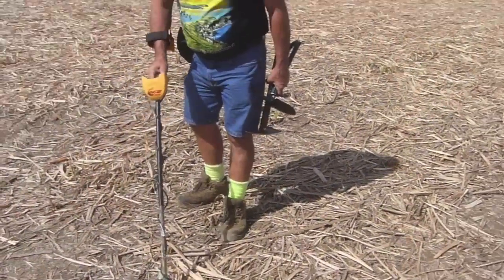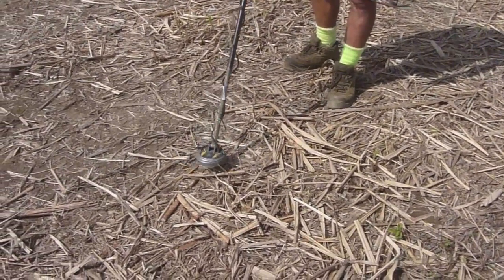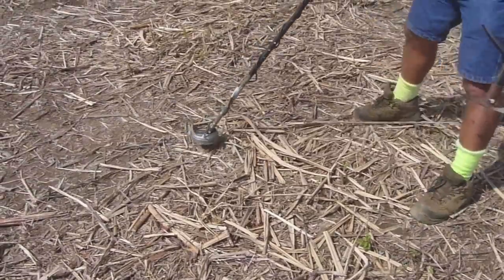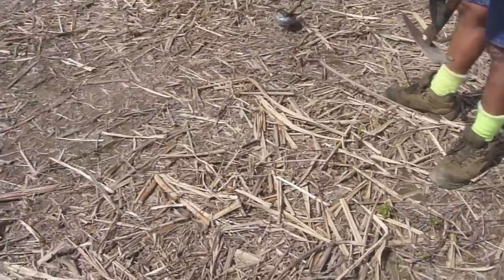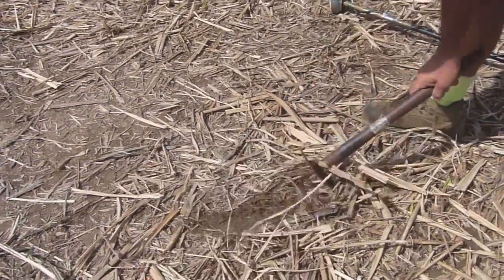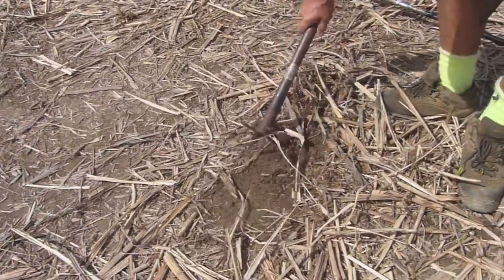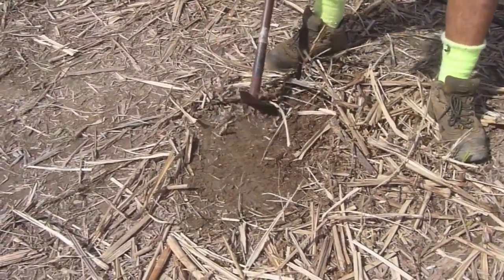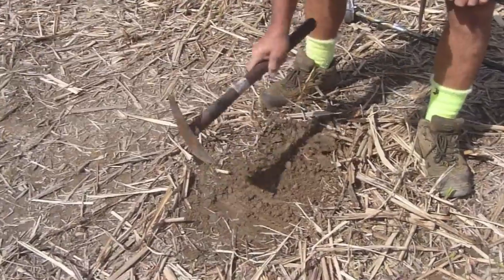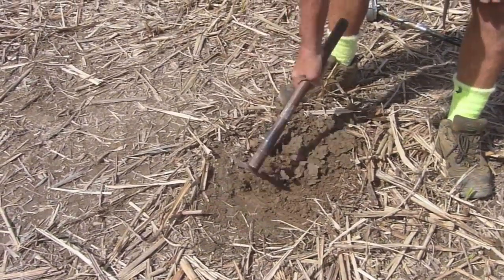Roy's on the Ace 250 with the little sniper coil — he's got a nice coin bell tone here. We've only been here a couple of minutes, he's had a bit of quick training on the machine and he's away already. He's got a good target by the look of it. What was the depth indicator? About six inches.